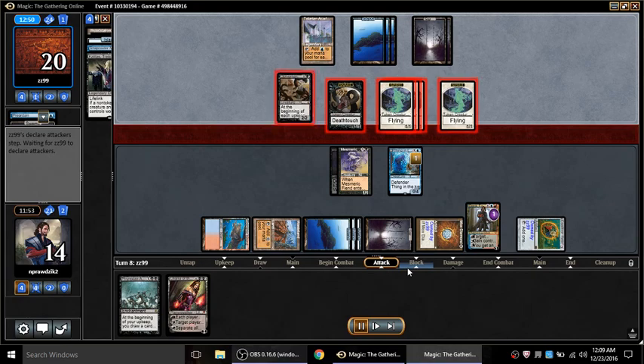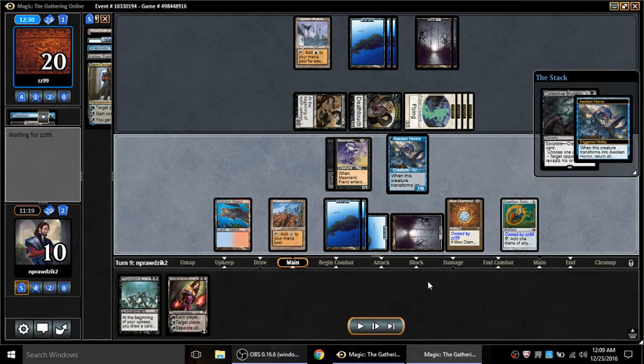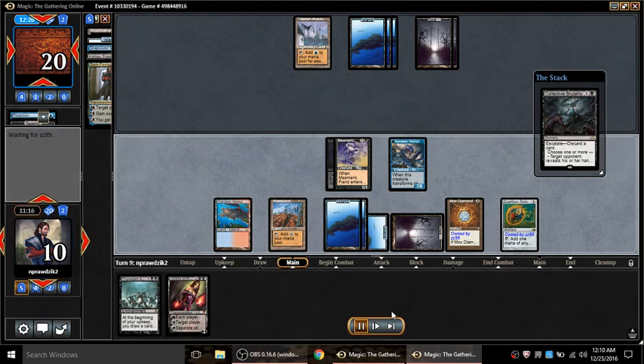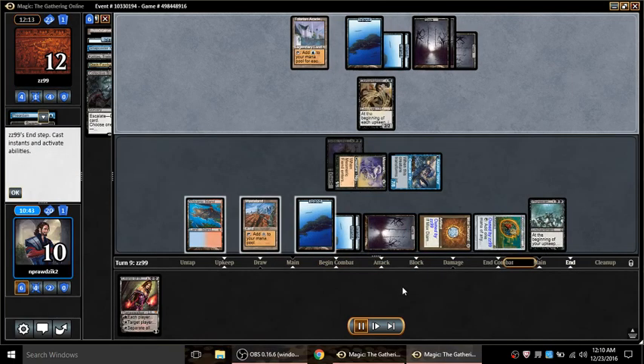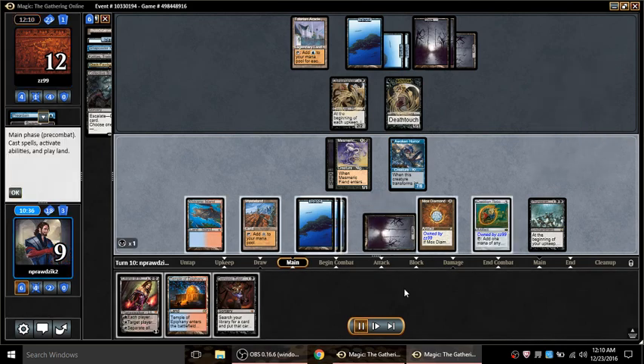Thing in the Ice is now at one counter. Dak Fayden is going to die - I can at least block there. My hope was to find an instant before I died. The very next card: Collected Brutality. I make one mistake here - I choose to Duress him, but the correct play was to kill the Ophiomancer, and that may end up hurting me. There's nothing in hand except the Ophiomancer and the Sphinx, so I go ahead and just play Phyrexian Arena.